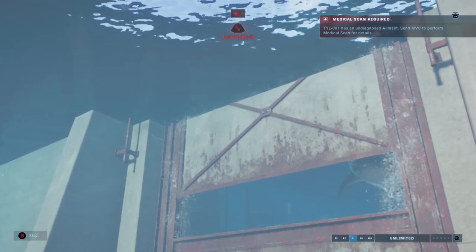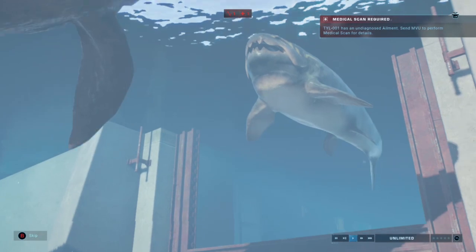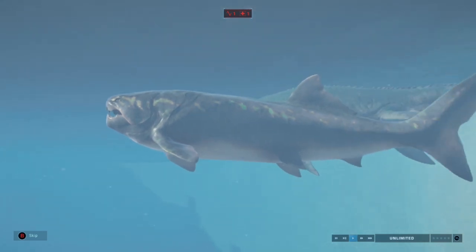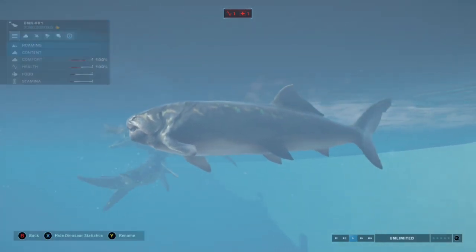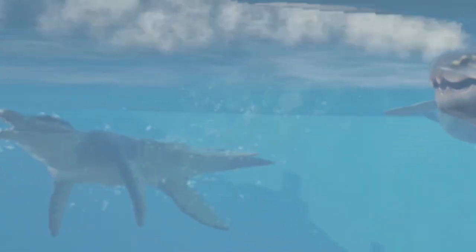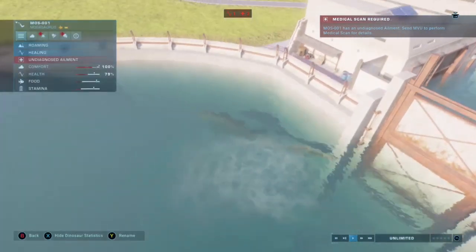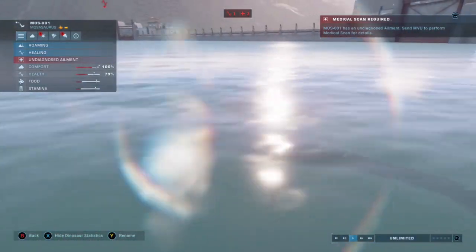Now this one, the Dunkleosteus, is the one I'm most interested in because this is a tough fish. And I don't know whether I'm seeing the first fish in the game. Oh, look in the background — that's Mosasaur and Crono. Crono's on low health, Moser's quite okay, so it looks like the Moser got the better of him there.